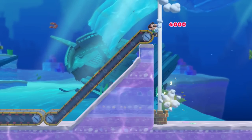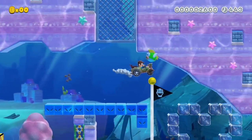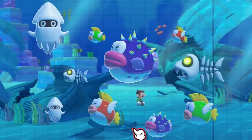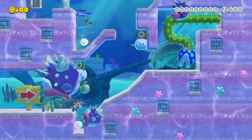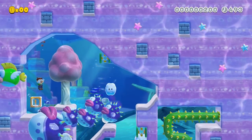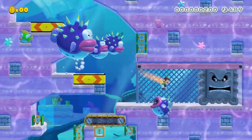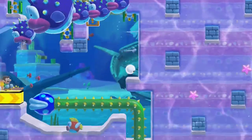Luigi's motto is: the best underwater level is the one you don't have to play. In this course, Luigi wins by doing absolutely nothing. We choose the 3D World style for its diverse variety of sea life. Start with a school of hungry cheep cheeps and porcupuffers to add a sense of danger — these fish will try to devour Luigi as he relaxes. Dash blocks are useful to keep Luigi just ahead of the danger. Trampolines, thwomps, and twisters can help alter his trajectory as well.